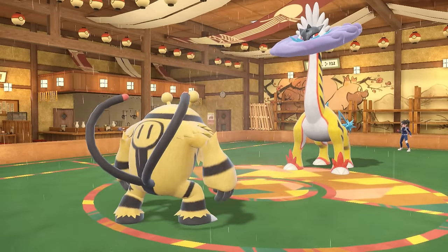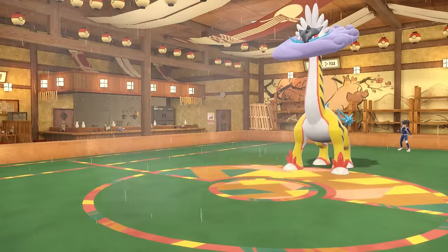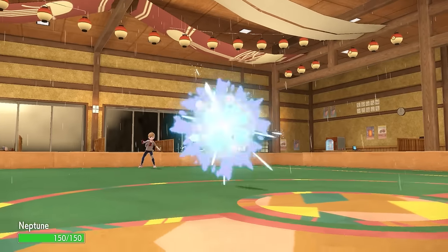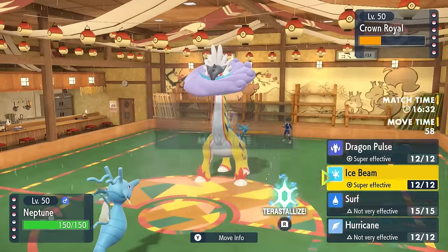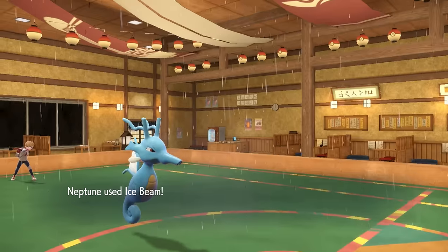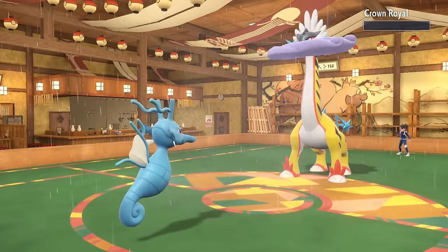They go for Dragon Pulse, which takes care of Electivire, and now I run the problem of this thing having the new move Thunderclap — essentially a priority special Electric move, like a special Sucker Punch — and I am frightened by that. However, Kingdra takes it neutrally, and at plus two special attack there's a chance I can tank it. They go for Thunderclap, I live it with 5 HP which is actually insane, and I'm able to finish it off with Ice Beam. Kingdra being the real MVP, tanking a hit that I think was a roll to survive.